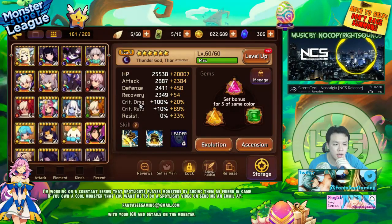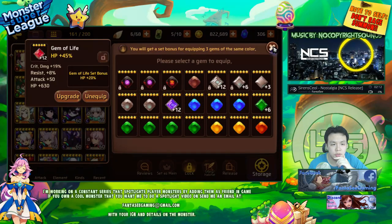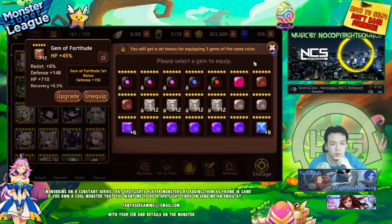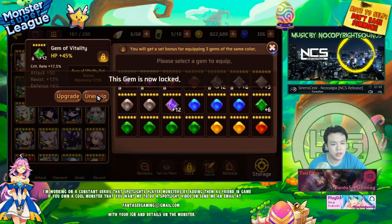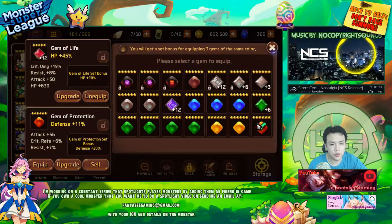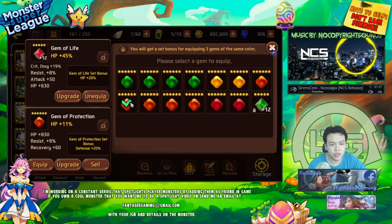If I had that on my Thor, I could actually push 100%, but he doesn't have a diamond slot. This one's got 19% crit damage, 8% resist. Not all that useful. This one's 8% resist. So I'm going to keep this one - it's definitely worth keeping. The other two aren't really worth keeping. I don't like using 5-star gems though.